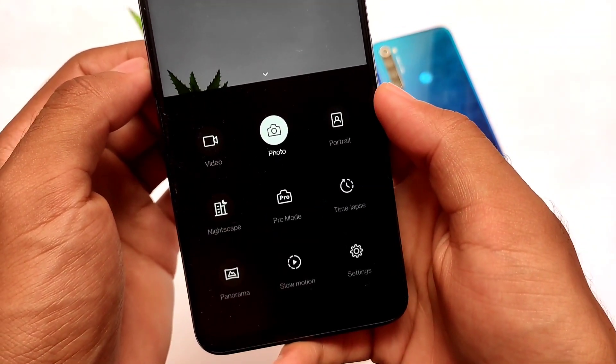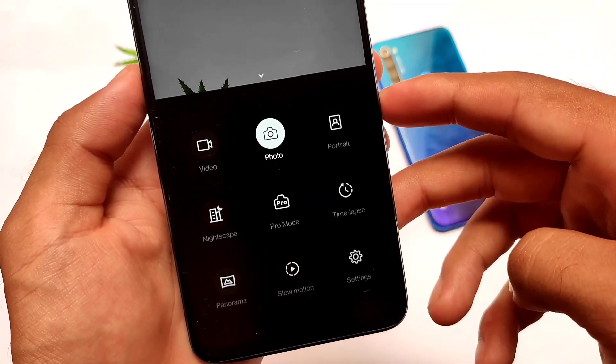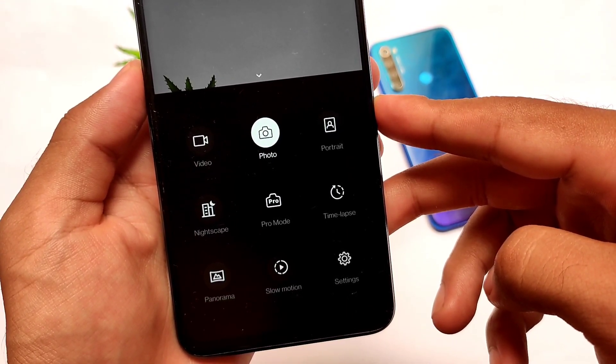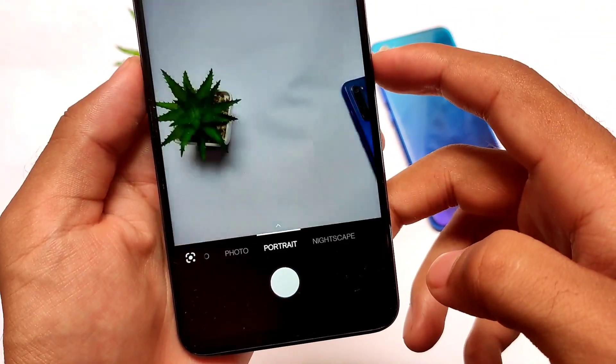You need to enable gaming mode and some related settings. In terms of the camera, the best part is almost every option is working fine, but there is one bug which I'll tell you later. Let me talk about the camera features first — photo, video, and portrait mode are all there and everything is working.